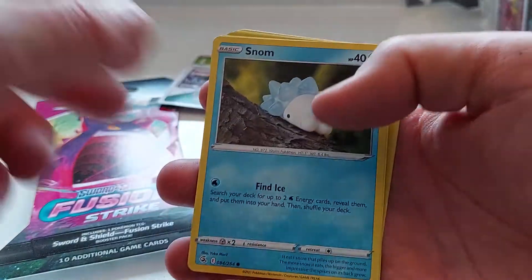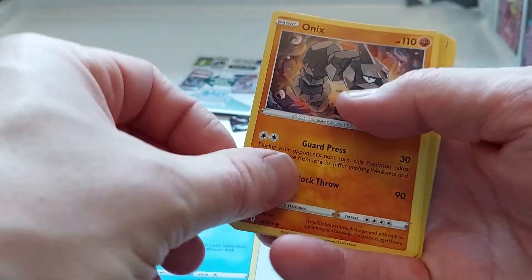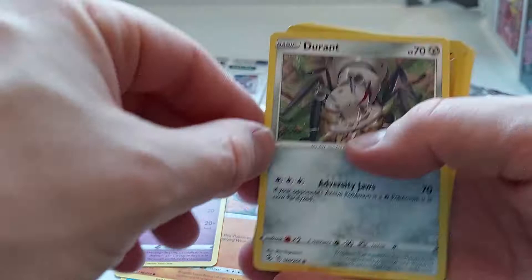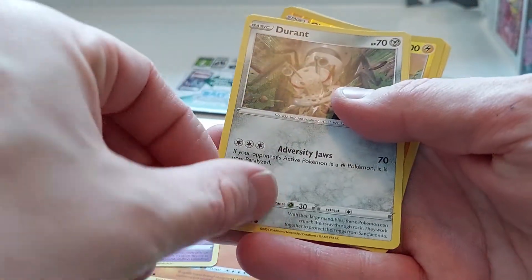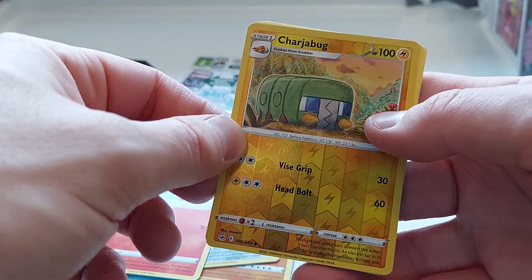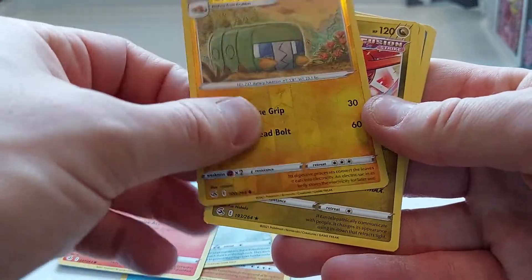Feel free to use it. Let's see what we have. We have a Snum. I can already see something shining in the back — it's an Onix. Not too bad. Cheeky buff. Durant, really cool artwork. 70-70 stats. Pansear. And we have a charger boss. Cool, cool shiny. I also like the artwork. It's kind of nice.